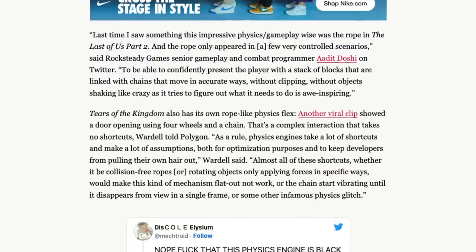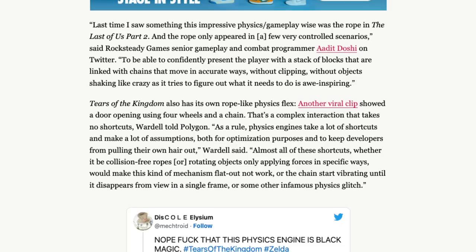'Last time I saw something this impressive physics and gameplay wise was the rope in Last of Us Part 2, and the rope only appeared in a few very controlled scenarios,' said Rocksteady Games senior gameplay programmer Adit Doshi on Twitter. 'To be able to confidently present the player with a stack of blocks linked with chains that move in accurate ways without clipping, without objects shaking like crazy as it tries to figure out what it needs to do, is awe-inspiring.' Tears of the Kingdom also has its own rope-like physics flex. Another viral clip shows a door opening using four wheels and a chain. 'That's a complex interaction and takes no shortcuts,' Wardell told Polygon. 'Physics engines take a lot of shortcuts and make a lot of assumptions, both for optimization purposes and to keep developers from pulling their own hair out. Almost all of these shortcuts would make this kind of mechanism flat out not work, or the chains start vibrating until it disappears in a single frame, or some other infamous physics glitch.'